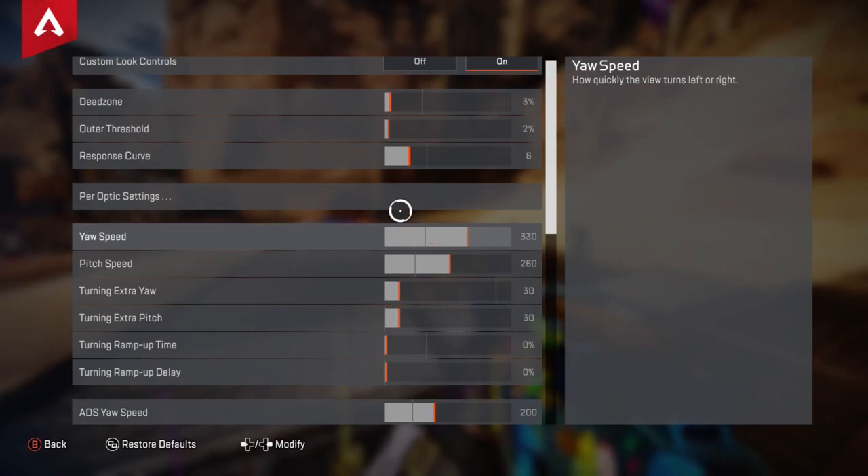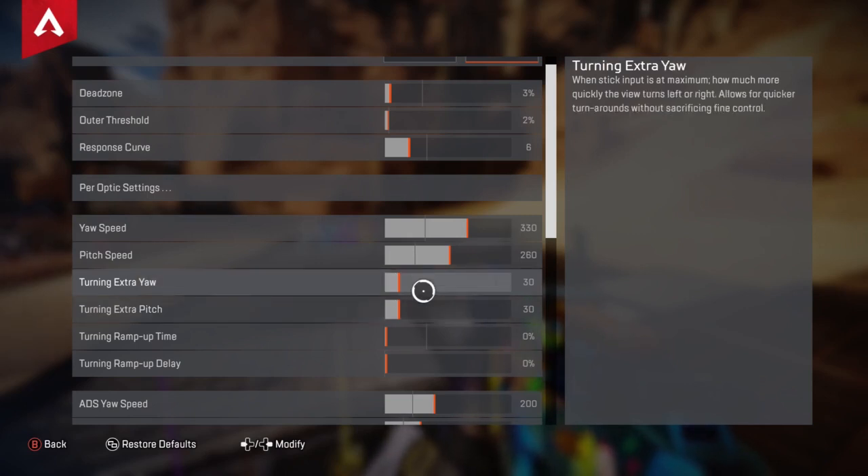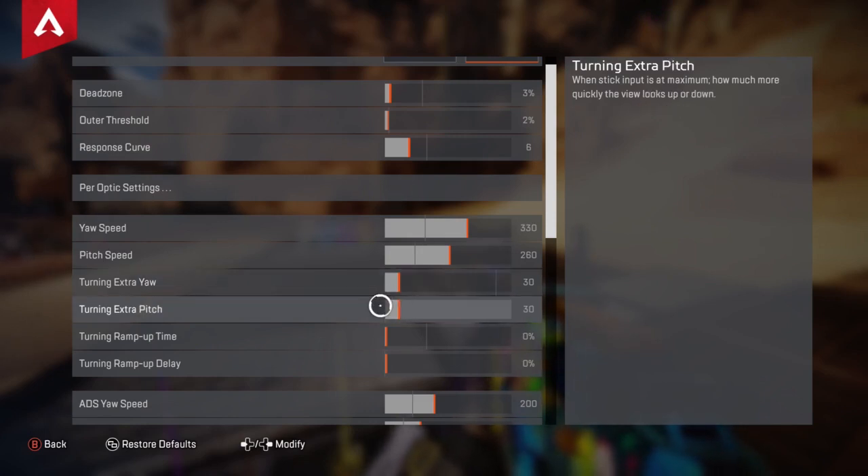Yaw speed — how quickly you move left to right — I have set at 330. Pitch speed I have set at 260. You want it about halfway or slightly past the middle of the default line on yaw speed. Turning extra yaw I have at 30 — you don't want too much or too little. It makes things smoother and is a very smooth pace. Turning extra pitch I also have at 30 for the same reason — just makes things smoother.